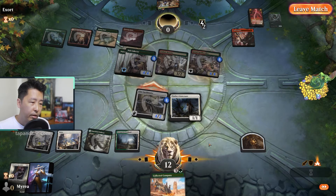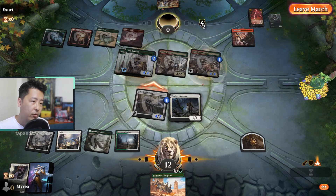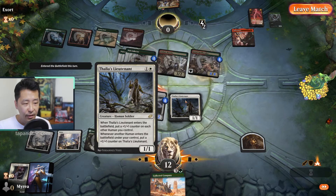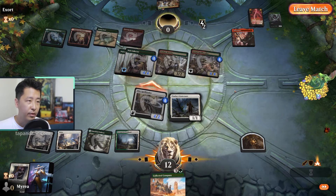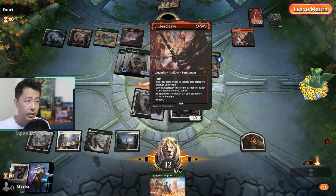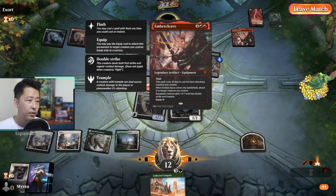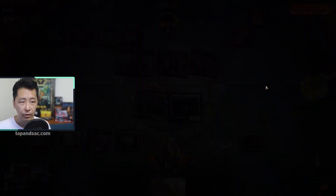Even if we cast Collected Company for 4 to get 2 blockers, with Embercleave it's quite a problem and he has trample on almost all his creatures. We really just won by top-decking the Lieutenant. That was crazy — I really thought we had won a long time ago with Reidane. But Embercleave, even though it cost 2 more, attacking with 6 creatures makes Embercleave cost only about 2 mana. So that was a really close win.